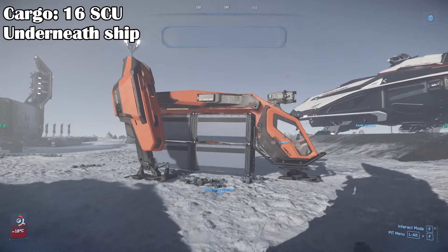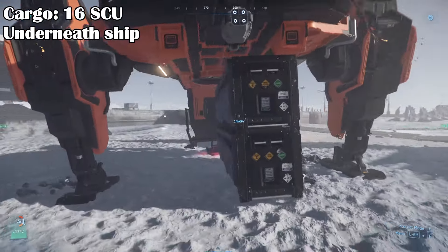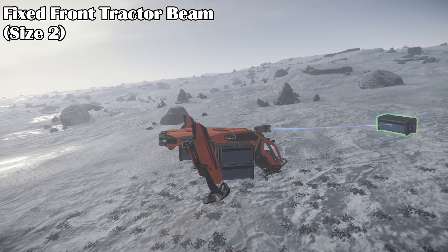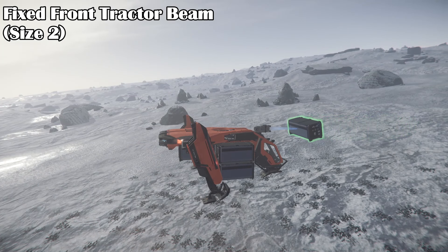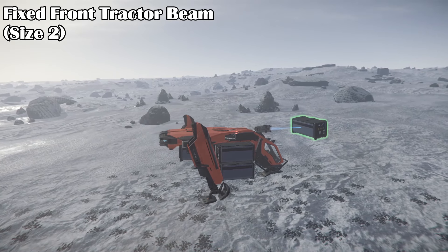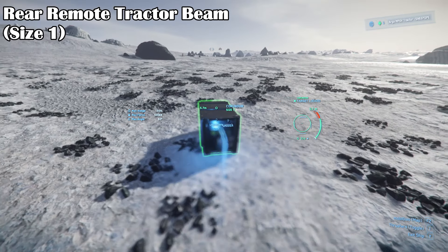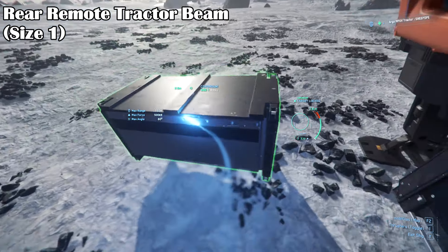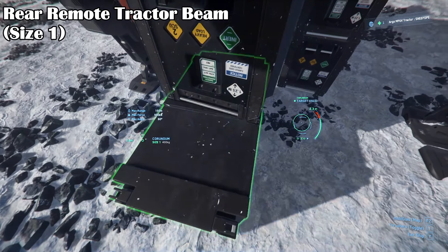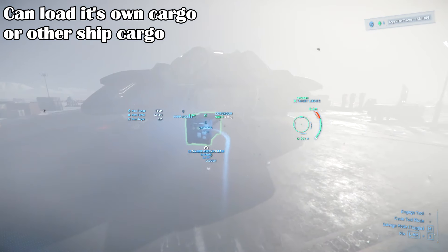The 1T has cargo plating underneath the hull for up to 16 SCU of cargo, either in one big box or multiple smaller boxes. There is a fixed tractor beam in front that the pilot can use to pick up items using tractor mode — by default activated by clicking the middle mouse button a few times until you see the tractor HUD. This tractor beam does not gimbal. There is also a rear remote turret with another tractor beam that the pilot can use in remote view by pressing a button on the upper dashboard. This turret can move around and is very flexible for loading and unloading cargo, and you can even pick up cargo loaded onto the ship and move it around or use it to load other ships.